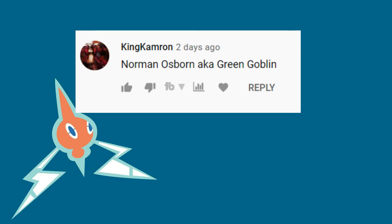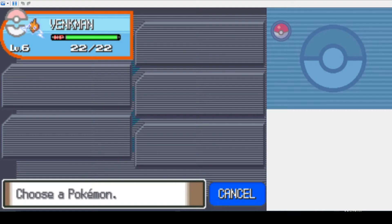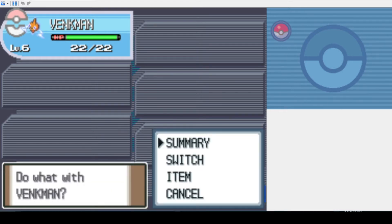Also, shoutout to these badasses for guessing the reference in the last video. So to start I replaced Piplup with Rotom, so I can do the whole challenge with it. This ensures that our rival has Turtwig, giving us an additional challenge.